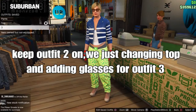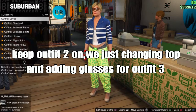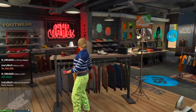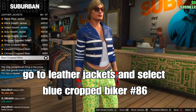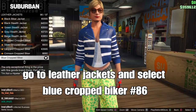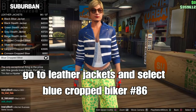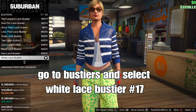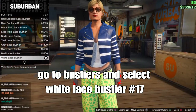For outfit 3, keep outfit 2 on because we've just changed the top and are adding some accessories. Go to tops, select the leather jackets, and select the blue cropped Park Your leather jacket — should be number 86. Next step is the top.